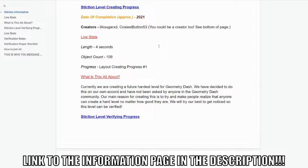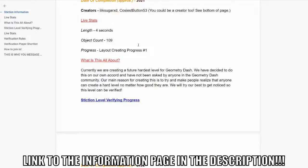Then we've got the creators. At the moment it's Alex Sugar XD and Cozy's Button 53. You could be a creator too — I'll explain how to get on board with this collab at the end of the video. Then we've got some live stats. Basically every time someone does some creating on the level, they put in the stats and those are updated on this document. So things like the object count — if two more objects have been added, it would go up to 111 when you next look at the document. It's always live.